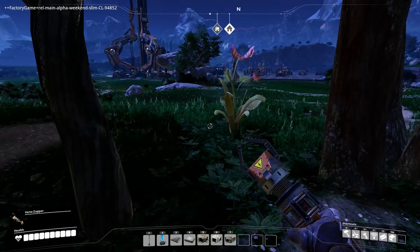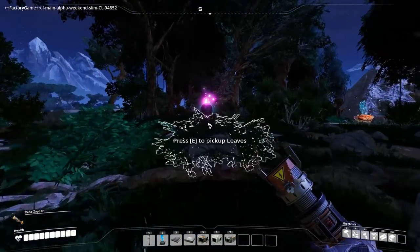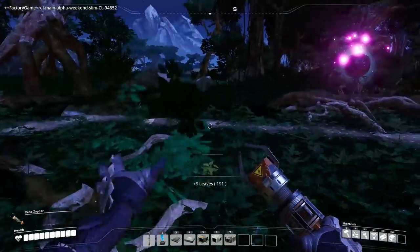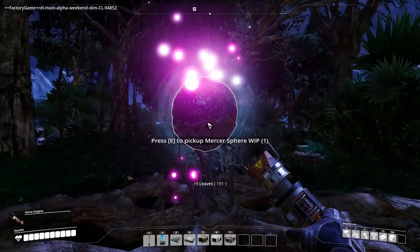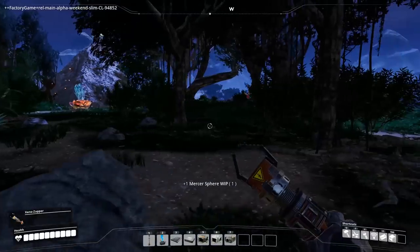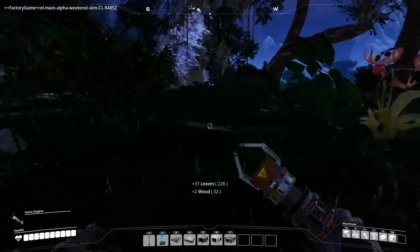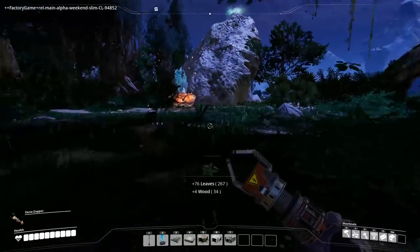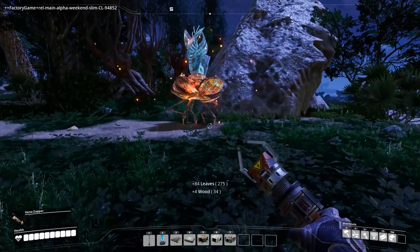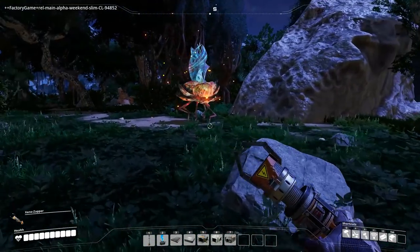I need to go and grab more leaves. This is not too far from our base — there's our elevator, there's our base. In here we've got another glowing object. Yep, that's a mercer sphere work in progress — no idea what it does. Presumably it doesn't really do much right now. And just while I'm collecting more leaves, there appears to be some more stuff over there. That is... that's a creature. No, I don't want to pick you up.